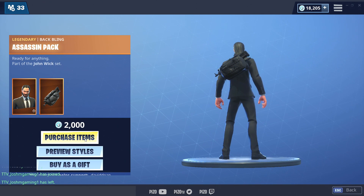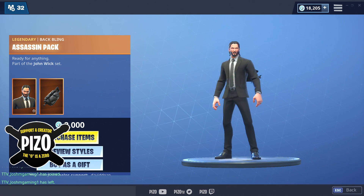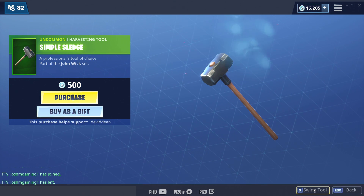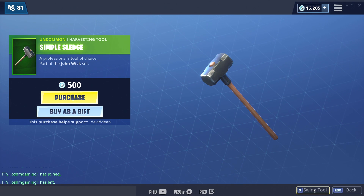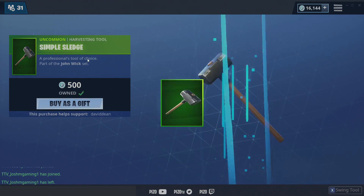My creator support code in the item shop is P-I-Z-zero — that is Pizzo with a zero. Now the Simple Sledge — it's uncommon, it's affordable, and you know we're getting it.